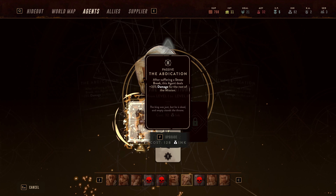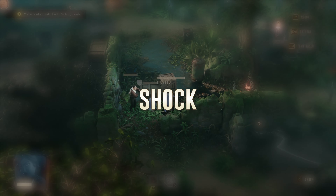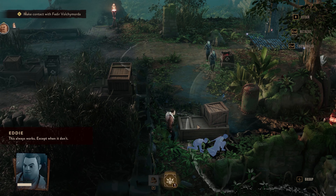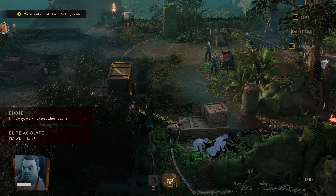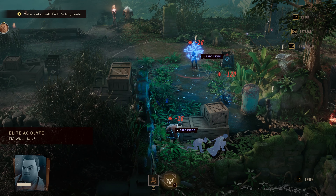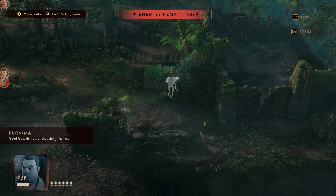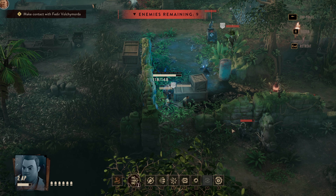Now let's move into some of the different damage types you're going to see in the Lamplighters League. Shock is one of the first elemental damage types you'll run into, very early on in the tutorial. Shock will apply shock damage for a few rounds and add a significant speed debuff of 50%. This is especially useful for dealing with melee attackers that can cover a lot of ground, giving you time to deal with them before they reach you. Shock damage is mainly applied from shock lures that your Saboteur carries, but keep an eye out for shock grenades that anybody can use.